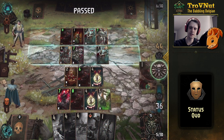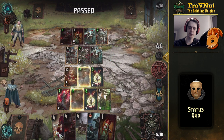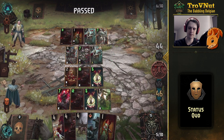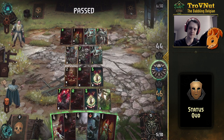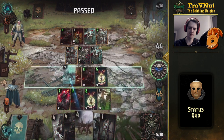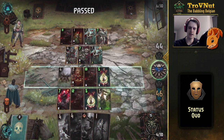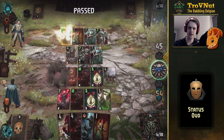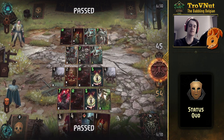Let's put the Rot Tosser down in between those two units, and then I'm actually going to use this time to put some thinning on the field. Let's get the Hunting Pack out — there we go, those two cards out of our deck as well.